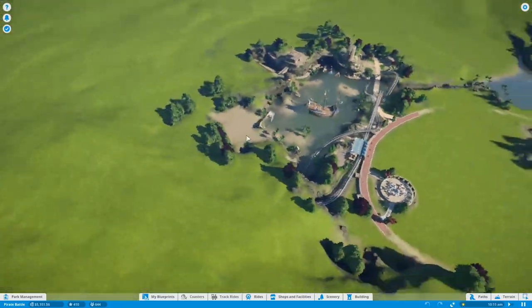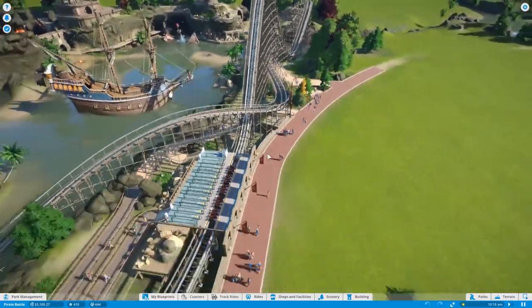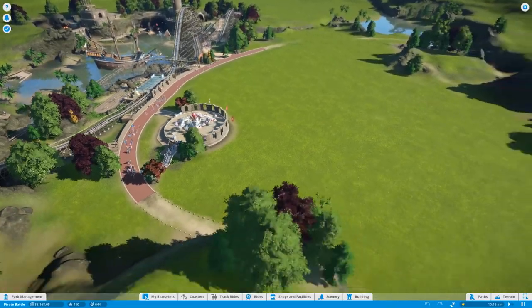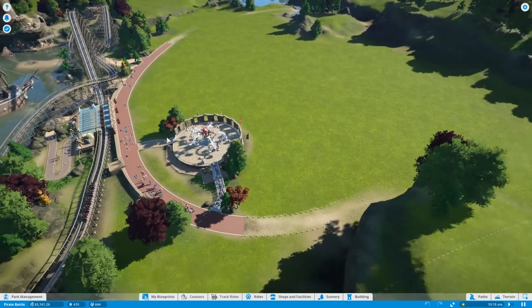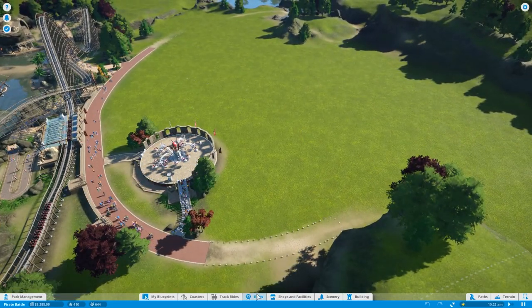This is kind of what we have to work with. There's already a pre-built park here, which is strange — I'm probably not even going to touch anything over there. We're building this big empty space on our own. We've got five thousand dollars right now, so the first thing we're gonna do is build a ride.